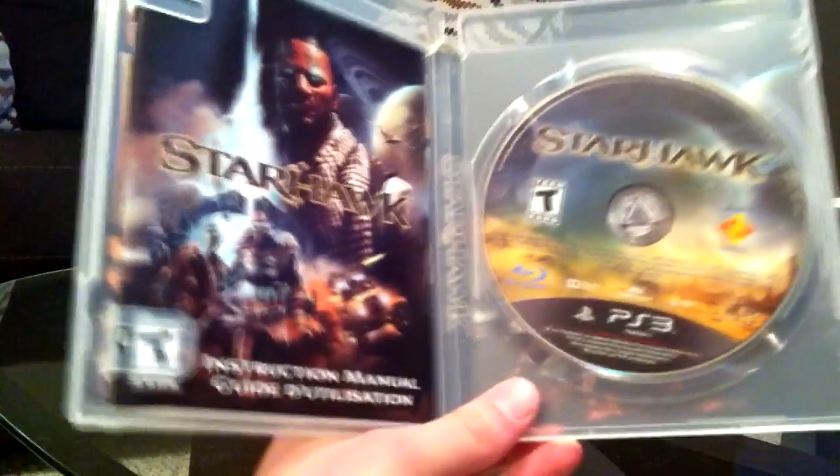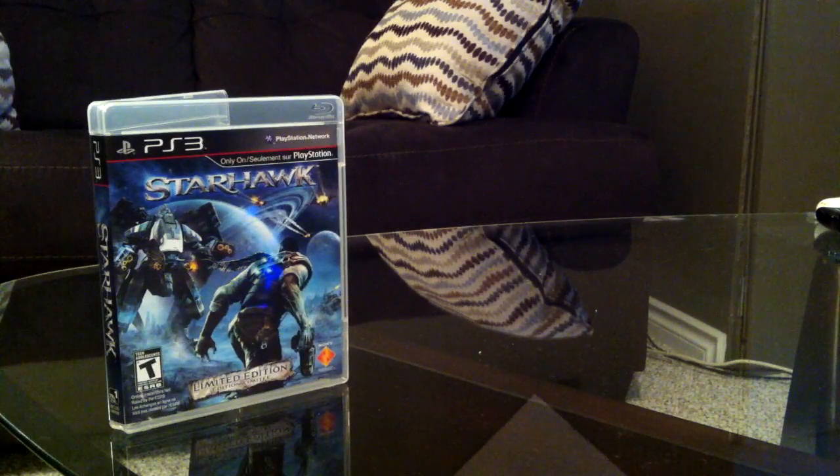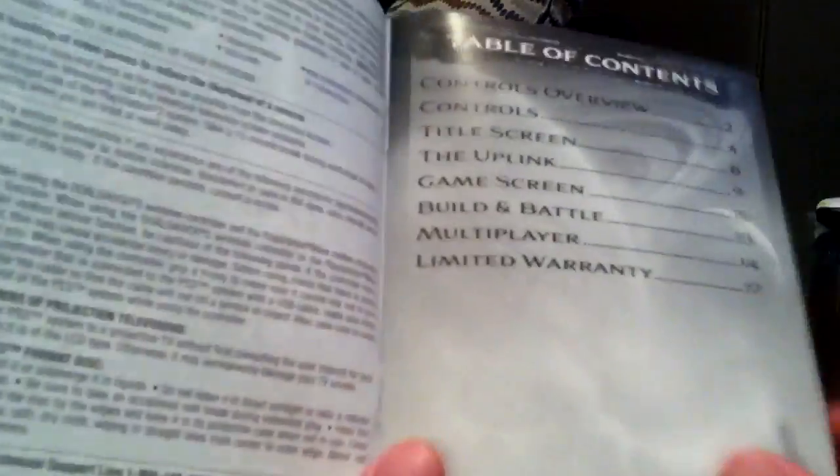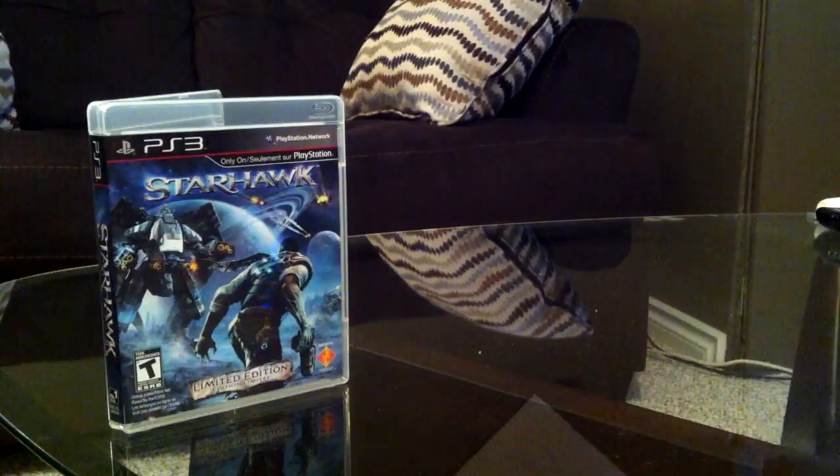The limited edition content is also listed on the back. Let's open it up. You've got your game disc and your booklet. I'll take out the booklet — just want to make sure there's no online pass in here. Yep, there is an online pass, which is pretty lame, but whatever. The instruction manual is black and white and does explain the controls pretty well. I enjoyed playing the beta — it was a lot of fun.